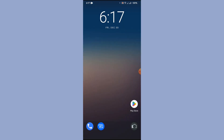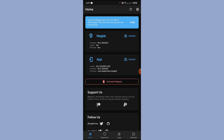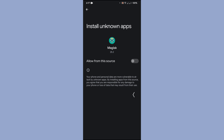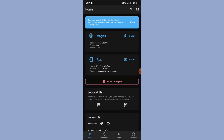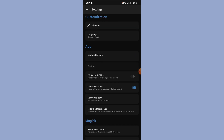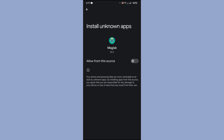Now, launch the Magisk application. What we're going to do first is hide the Magisk app. Tap on the settings button, then go to 'Hide Magisk App' under the app section and tap on it.